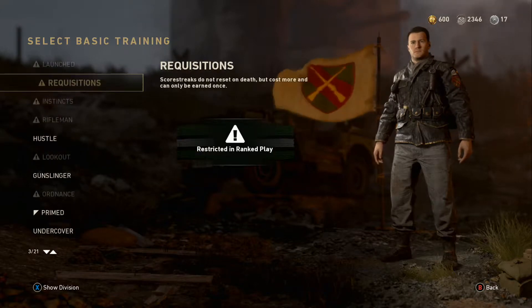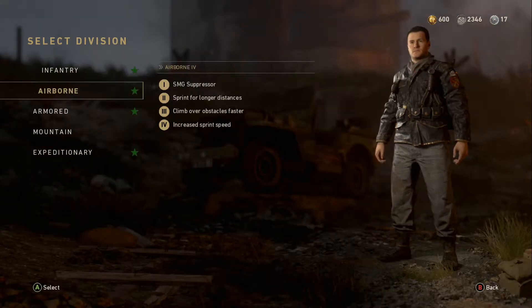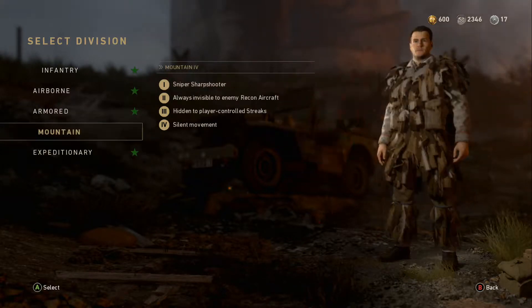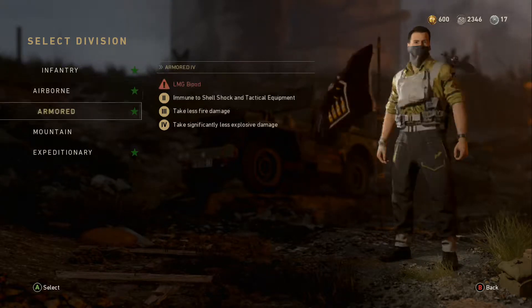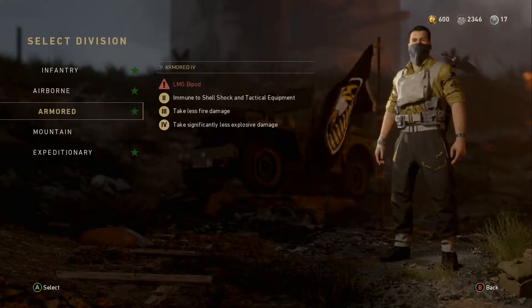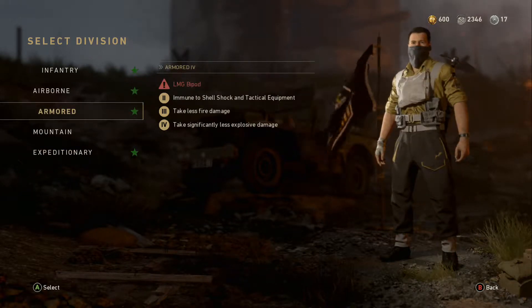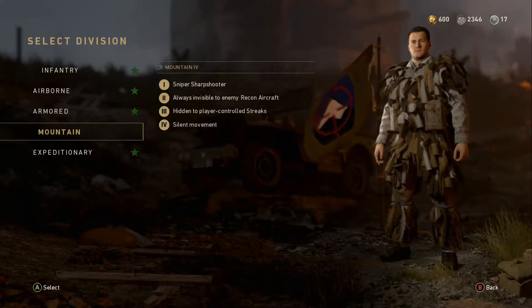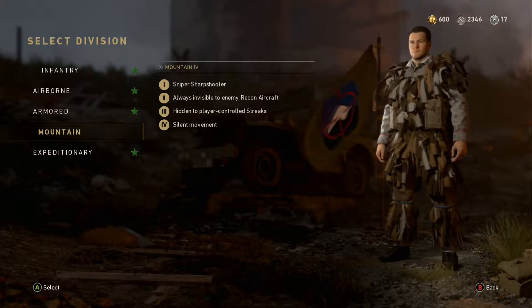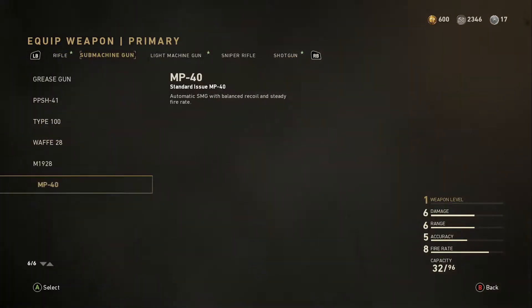Wow, a lot of basic training has been taken out. We lost Bang, Concussed, Ordinance, Lookout, Rifleman, Instincts, Requisitions, Launched, and Espionage — that's like half the list. Some perks are getting banned too. Incendiary shotgun shells are banned, LMG bipod is banned. I don't think bipods should be banned — except for incendiary shells, those I understand. I think they should have taken out Sniper Sharpshooter instead since it lets people see down sights while invisible.